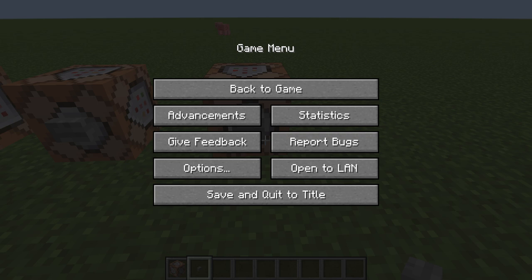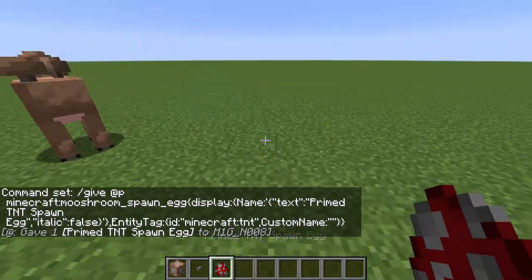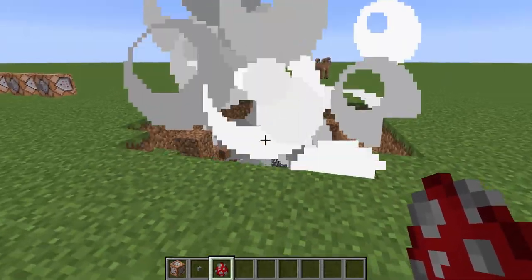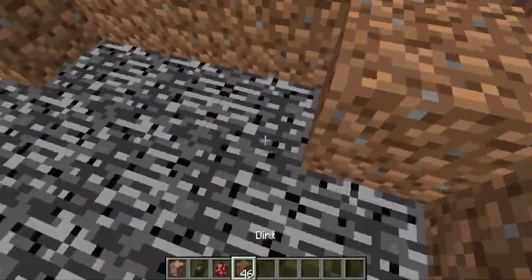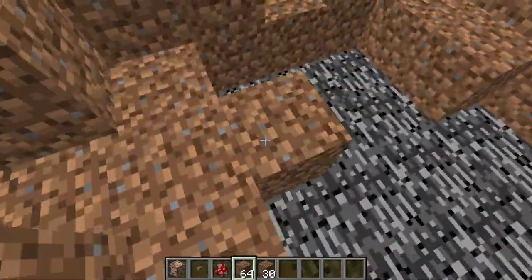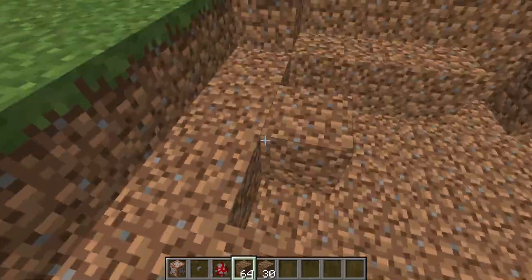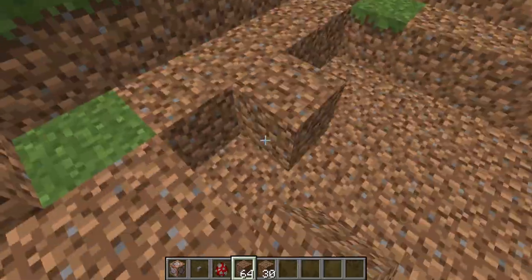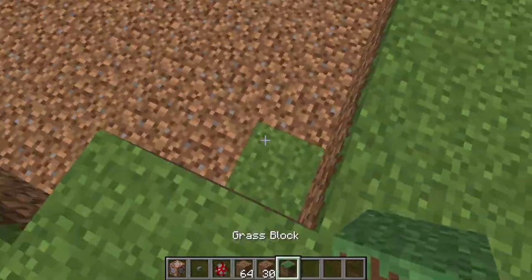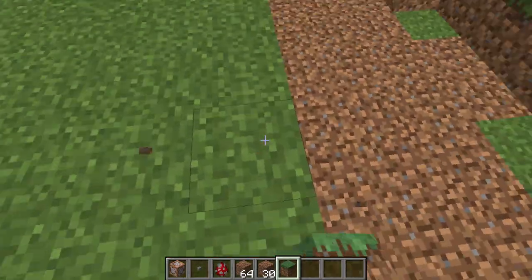The next and final spawn egg we're going to cover is the primed TNT spawn egg. Let me copy and paste that command and get back to the game. There we go — this is the primed TNT spawn egg. You'll notice immediately after I place it, it's already lit and it explodes shortly after. That's straight-up primed TNT. I might as well also go over the other spawn eggs from the previous video just to show that that video is not fake — it's very much real.